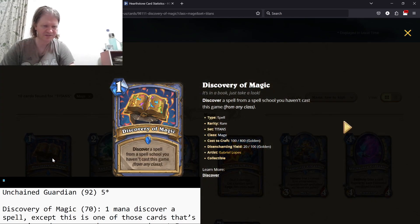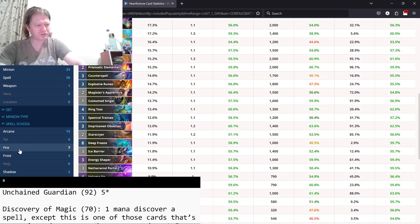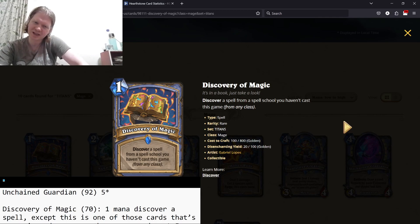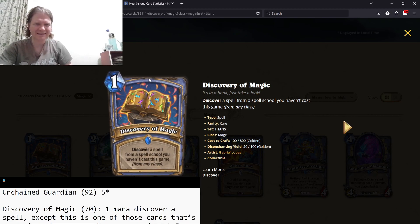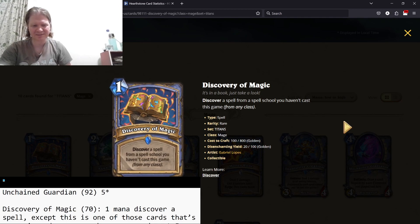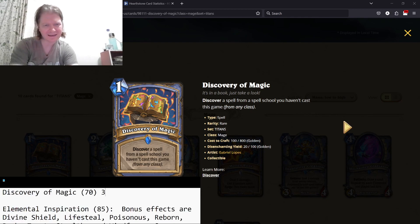Discovery of Magic — discover a spell from a spell school you haven't cast from any class. Sounds good, but here's the issue: we're in Arena, where you can get many copies of a thing. There are seven spell schools total. If you play five of these, by the time you get to your third or fourth or fifth, you might not have spell schools left to pull from. Otherwise, it's a one-mana discover. One-mana discovers are mid to high three-star cards, so this is a mid to high three-star card.